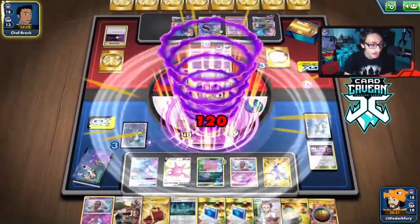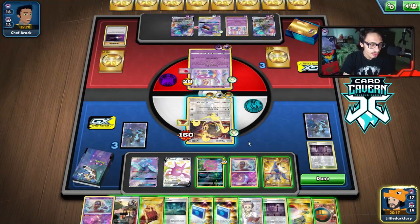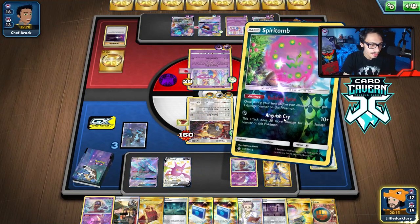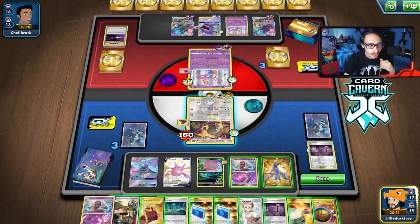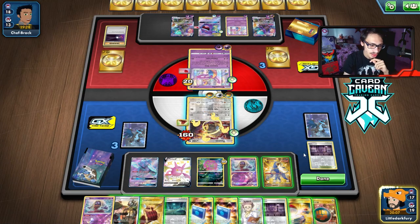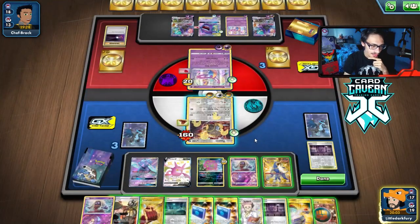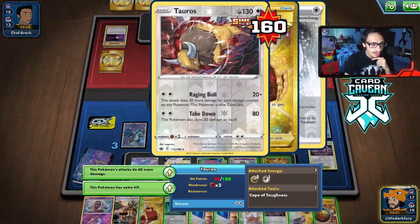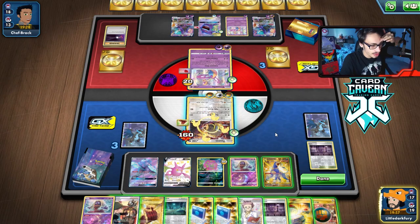My opponent messed up — they just hit my Tauros and it won't KO me. There's Spike Mouth — that was a huge turn. Now we are one Boss away from winning the game, but we don't have Boss in hand. Even if we had Boss, we still didn't have a way to attack with Tauros — but this is huge. Now we want to keep Tauros alive. They just gave me a free turn, which is amazing.